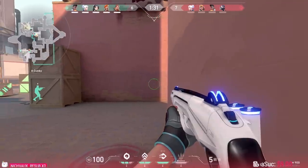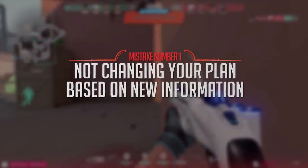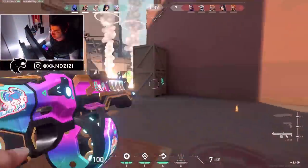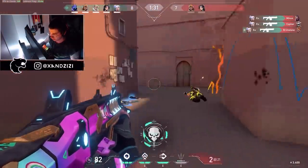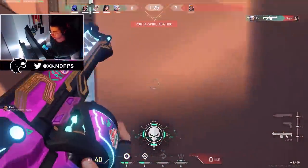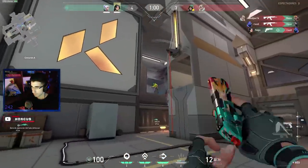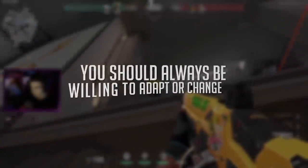The first big mistake that a lot of people are making that creates throws so much is getting caught up in a plan that doesn't change based on different things that happen in a fight. A perfect example would be having a plan to push forward and hold a close angle with a shotgun, and all of a sudden there's pressure in a different angle behind you on the flank, and you do not change your position. You're so tunnel-visioned on that primary plan — you just execute it no matter what happens. But based on new info, based on how your teammates move, and based on so much that is happening, you should always be willing to adapt and change.